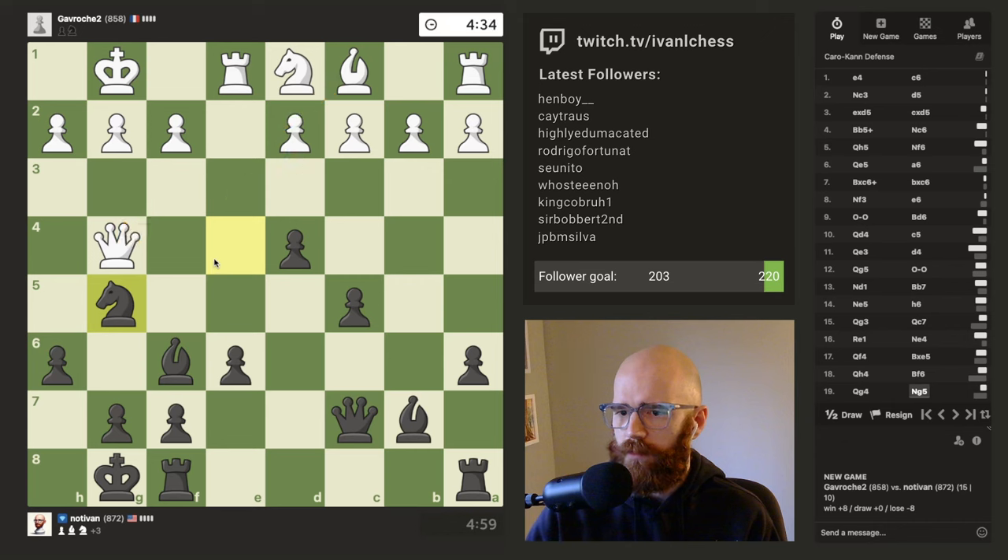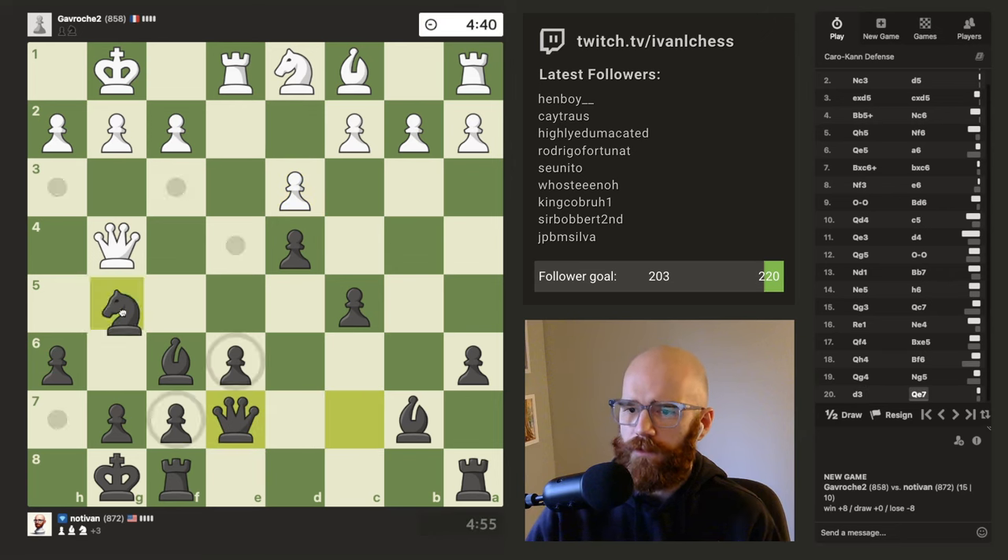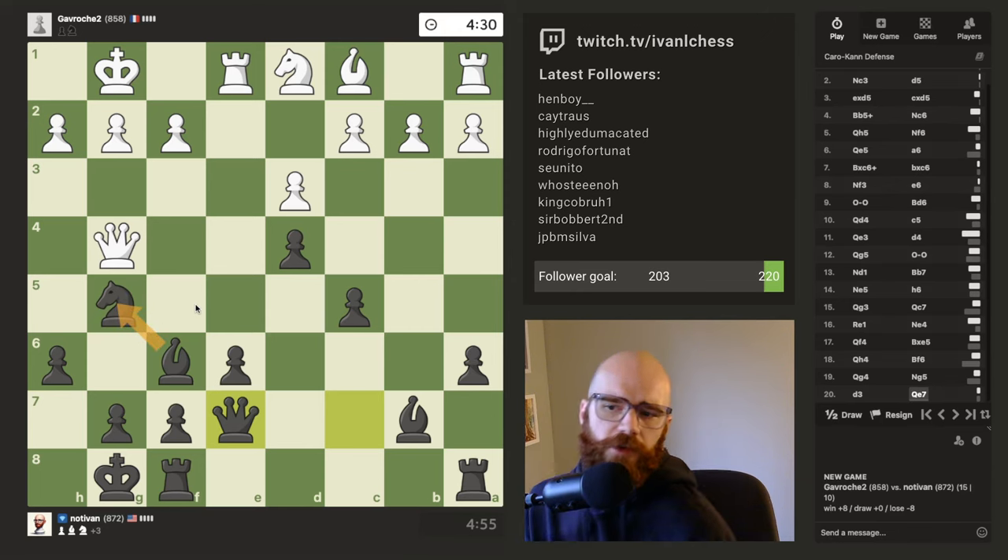Knight g5 just seems really weak. If I can get my knight out of here that'd be pretty sick. I'm almost tempted to just offer the queen trade here. I'm just gonna keep making his queen dance around. Am I up a piece already? I guess I won a piece on that one. Maybe just going for the plain queen trade at this point is not the worst thing. Continuing the pin — I can block this. Knight g5 just seems so bad. I just don't really like the position of the knight at this point.